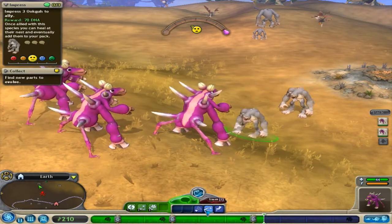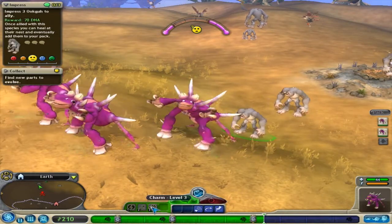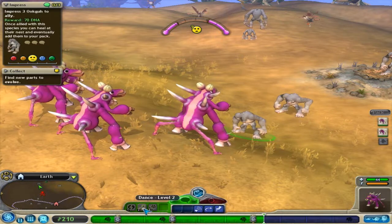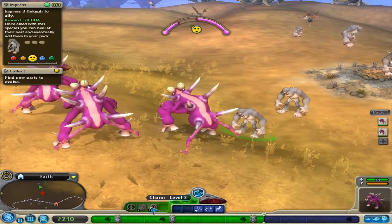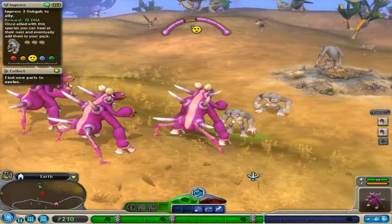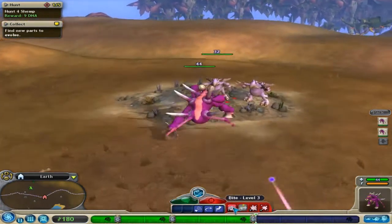Alright, what are you gonna do? Sing — we're not very good at singing but we'll try. We don't know what that is, I don't have that. Do they like us? Come on, don't hate us. Alright, we need to kill four more of these things to make them extinct.